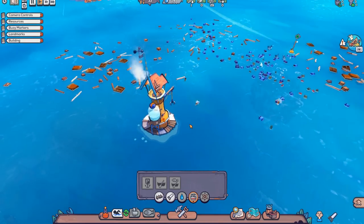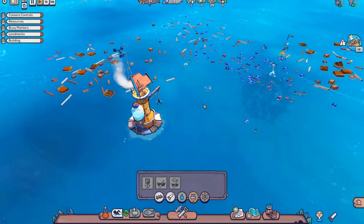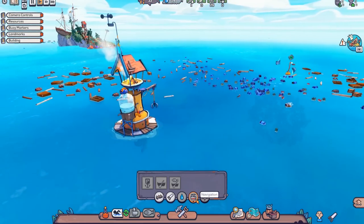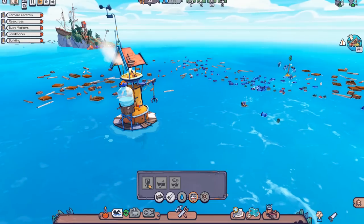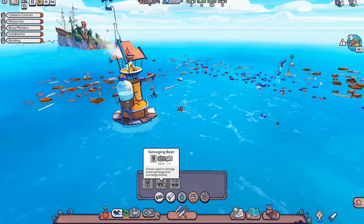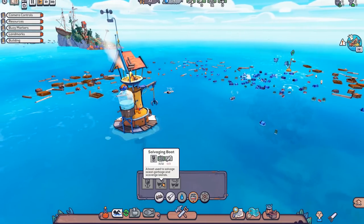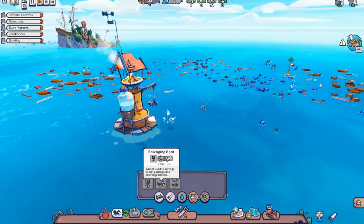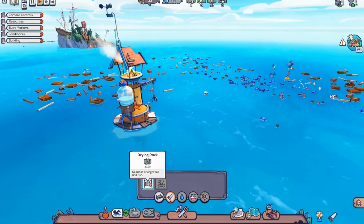To increase efficiency and produce more goods, we'll need a mooring point, which will allow us to make a salvaging boat. A salvaging boat has better range and efficiency altogether. To do this we're going to need three dried wood. In the workshops tab you'll see that we have a drying rack — you can dry fish or wood with it.